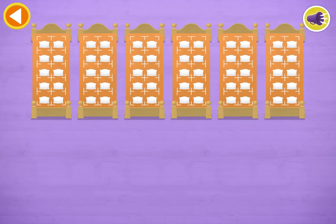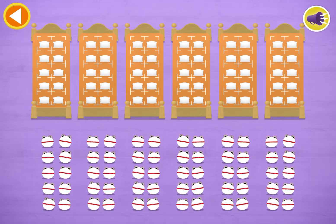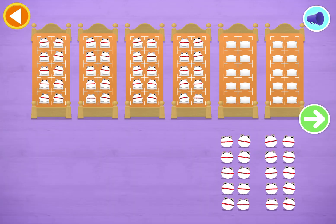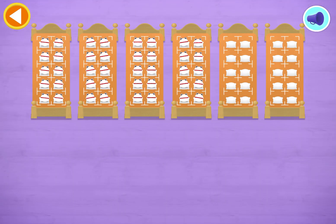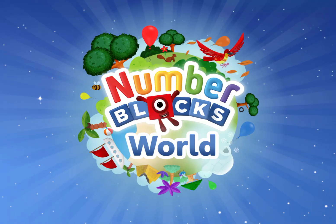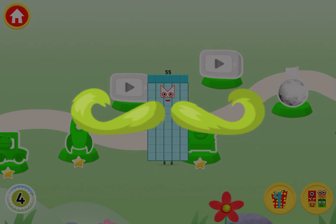Oh, there are too many number blobs to count in ones! Let's count in tens. Can you count 40 number blobs into their beds? Count the number blobs into their beds in tens. 10, 20, 30, 40 — well done! You've counted 40 number blobs. A present — tap on the present to open it! Spot on! You've earned a moustache for the dressing up game.